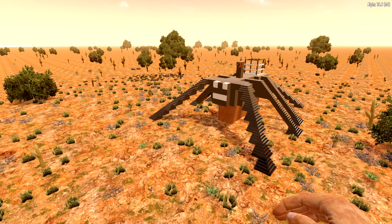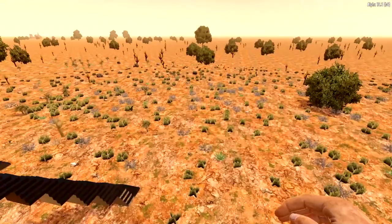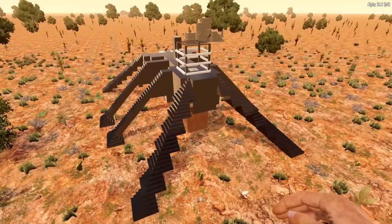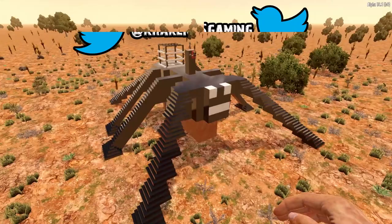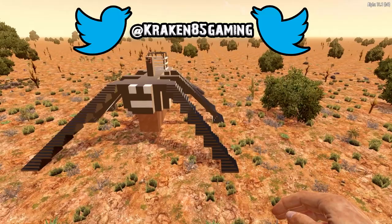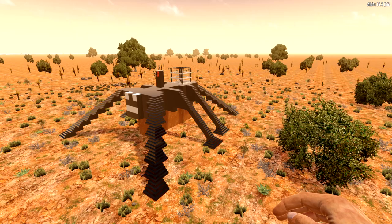How are we doing guys, welcome, Kraken here and we're back with a brand new base design to have a little look at. This is what happens when you have a bit of time off over Christmas — you just start doing a bit of building. I decided to build something a bit different: the eight-legged creepy crawly, the spider. I'm not the biggest fan of spiders, especially not in the game, but I thought why not. Started playing with staircases and before I knew it we had a spider in front of us, so we're going to try and take this on the horde.